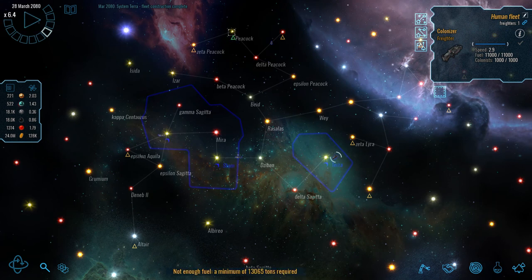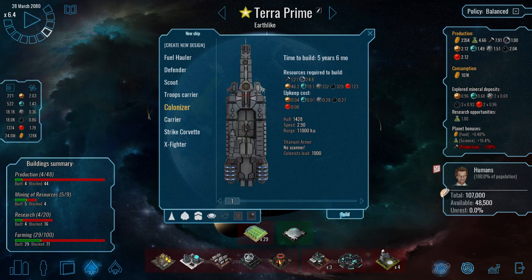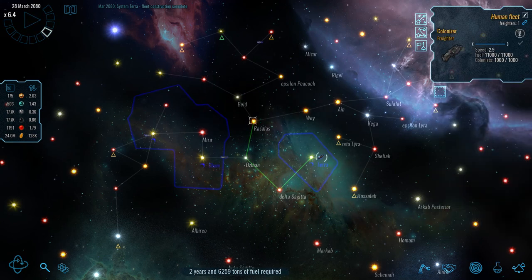I think we'll go and grab that oceanic world. I'm already being ultra-optimistic and going to queue up another new colonizer, because we are exploring and expanding as much as possible. We'll send it on to Razalis.